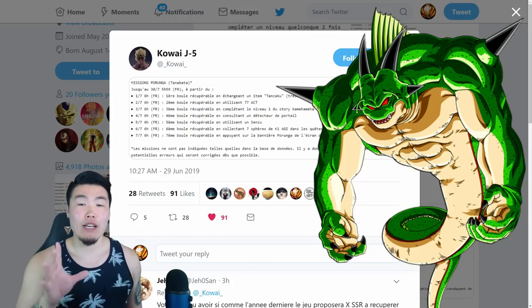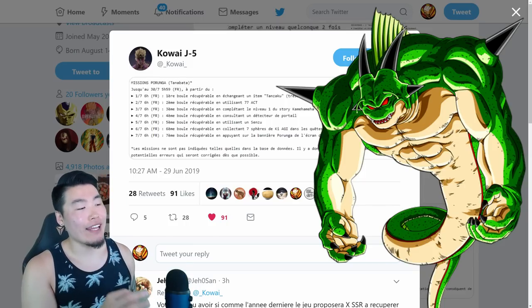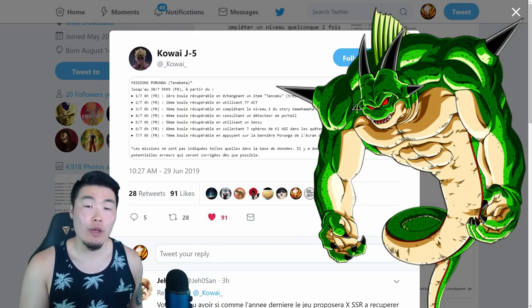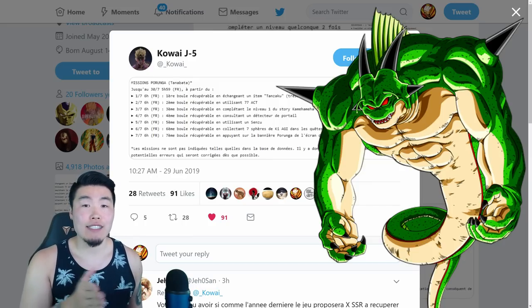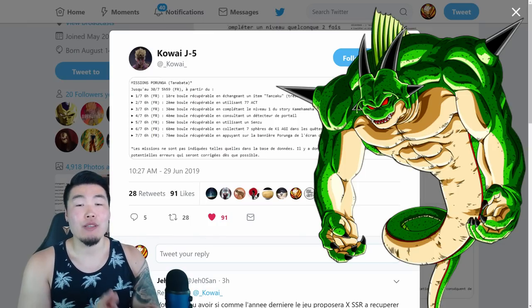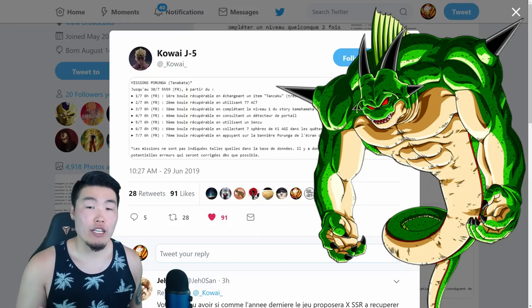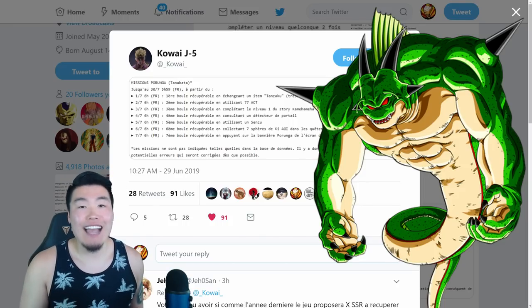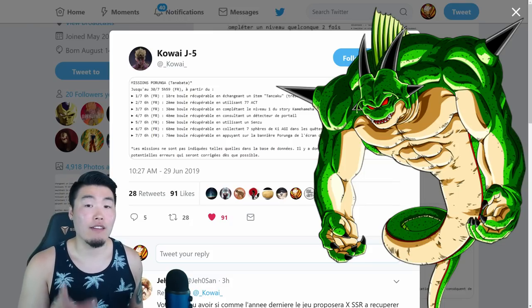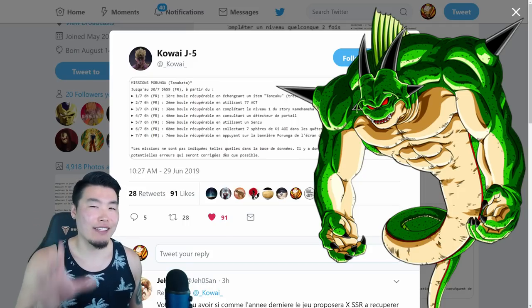Before we get into it, just a few things I want to cover real quick. Number 1: a massive shoutout to Kawai on Twitter for providing us with all the clues for each of the balls. Number 2: the campaign starts on July 1st, which is when we can get the 1-star Dragon Ball, and then for the next 6 days after that, up until July 7th, we can get 1 new ball every single day. On July 7th we'll have all 7 balls, the set will be complete, and then you can summon Purunga and make your wishes. Just like past campaigns, you can't get all 7 balls at once on the first day — you've got to wait for 1 new ball every single day between July 1st and July 7th. Hopefully that makes sense to everybody.